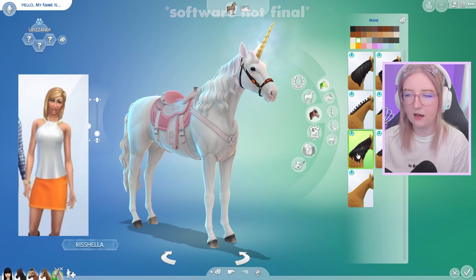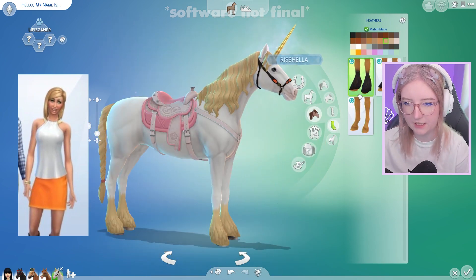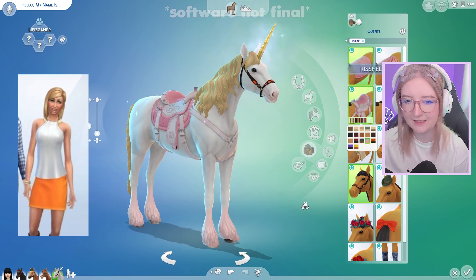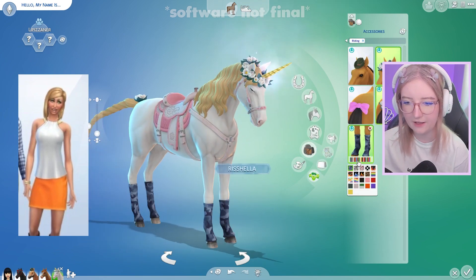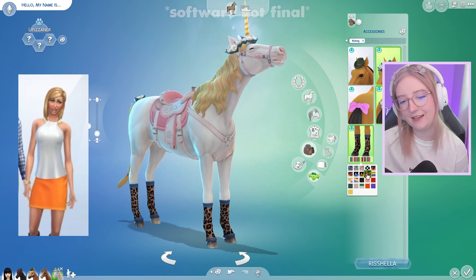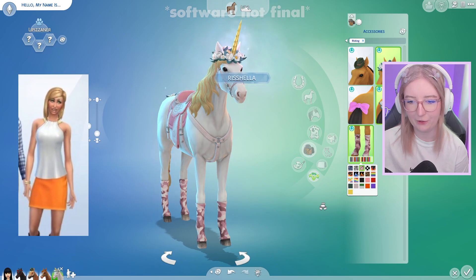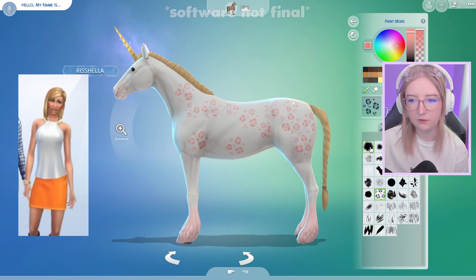Her mane is gonna be long and luxurious but yellow, because that's her hair color. That's pretty good. Her tail is gonna be braided, and she's gonna have feathers but they're gonna be pink. She's already wearing a pink saddle blanket, which is perfect. A pink saddle and a pink bridle. She will 100% have the flower crown and the little flower on her tail. And I really, really want to give her these leopard print stockings — I don't like that they're not pink, but I just feel like she would have these.